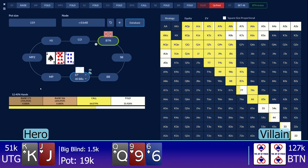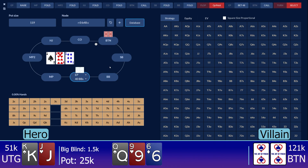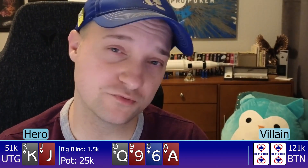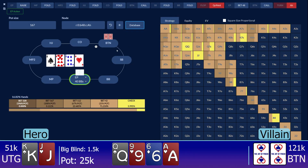My early position opponent folded and the button called. Pot size on the turn is 25k, and the turn is the ace of hearts. Something to note about this situation: since the button's calling range preflop is so loose, the range in which they continue on the flop is going to be fairly loose. And the range in which they get to this turn card is going to be a lot looser than what you would normally expect.